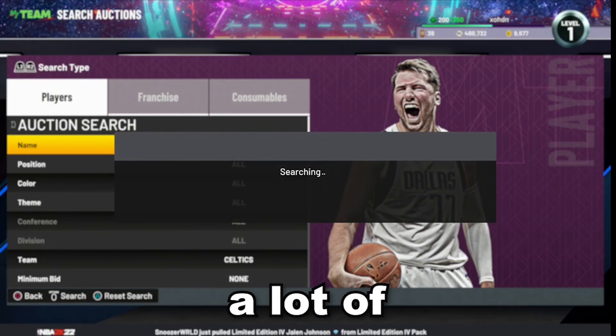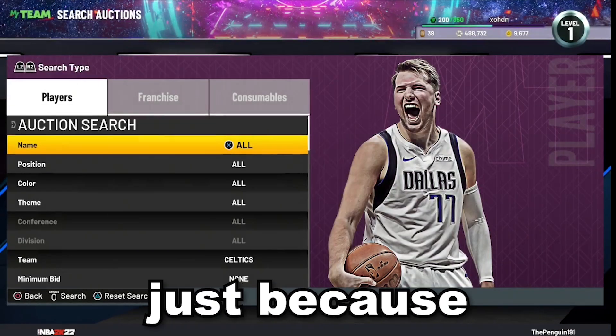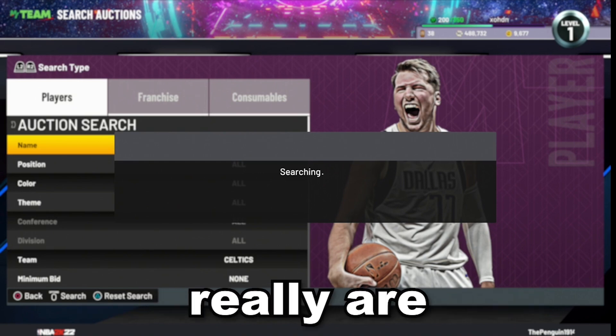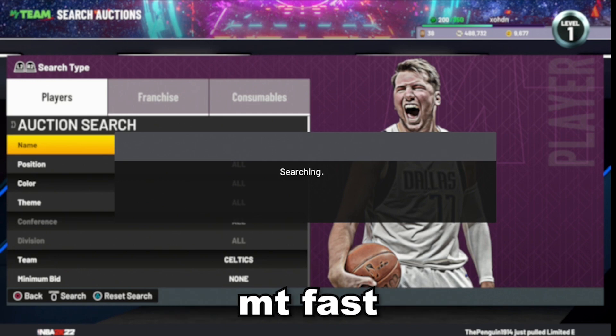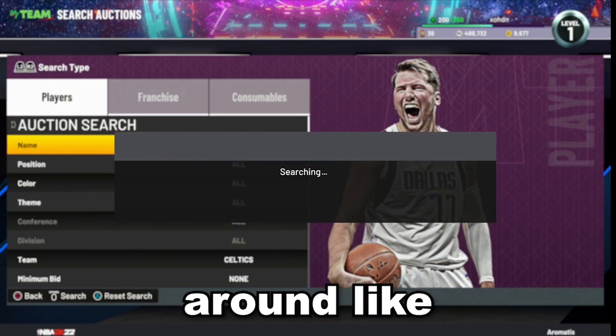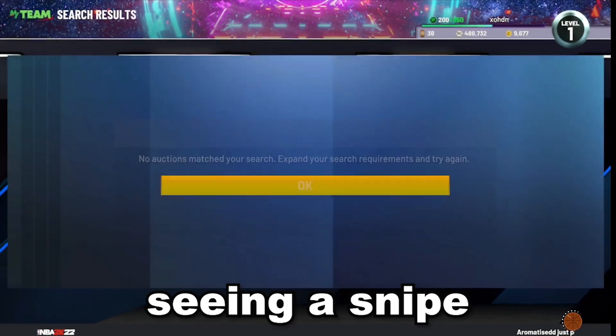This is a consistent filter because a lot of Golds, Sapphires, and Emeralds get thrown up for very cheap — some people don't know how expensive Celtic players really are. It's a great filter to make MT fast. I'd give this filter around 25 minutes at the longest to see a snipe. If you're not seeing one by then, switch to a different budget filter.